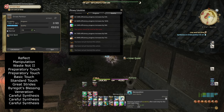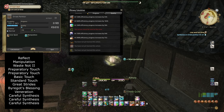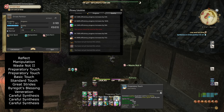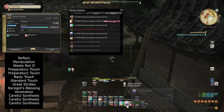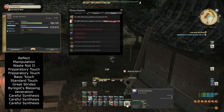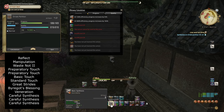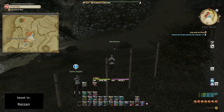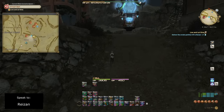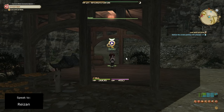We'll craft a high quality ornate partition. Start with Reflect, then use the new Manipulation ability which restores 5 durability for the next 8 turns. Then Waste Not 2, two Preparatory Touches, Basic Touch, Standard Touch, and use the last Waste Not stacks for Great Strides into By Our God's Blessing. Then Veneration and three Careful Synthesis to complete the progress bar — you can do a fourth if needed since you'll have durability left. Deliver the high quality ornate partition to Ryzan near the Aetherite Telepoint Crystal.